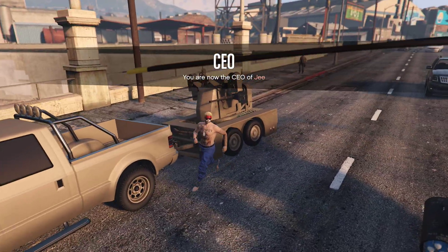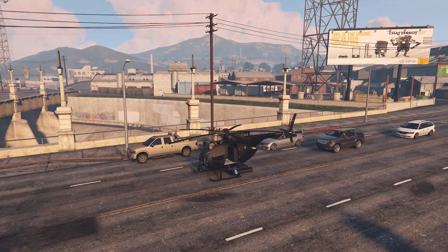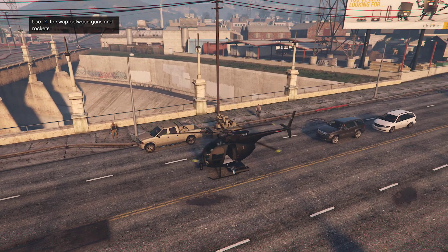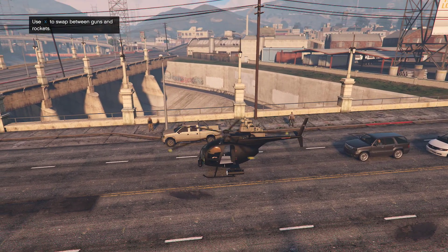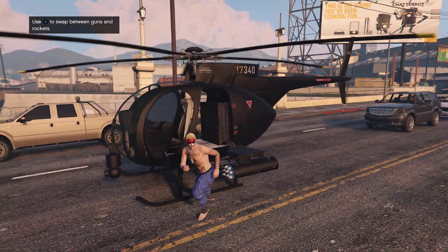As you can see, I have the non-modded AA trailer here. Now what you want to do is pretty simple — go ahead and fire up your chopper. Once you're up, get out of the chopper and run in.